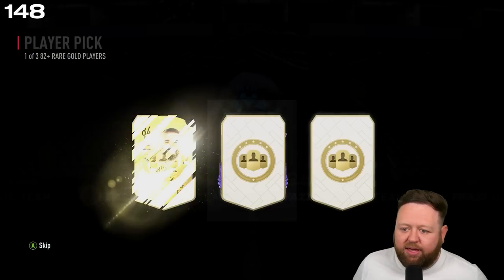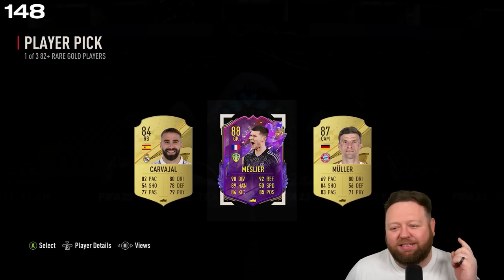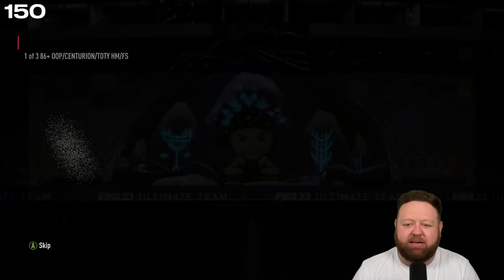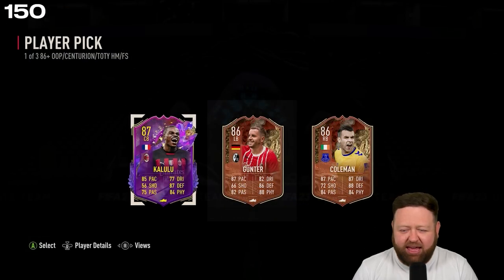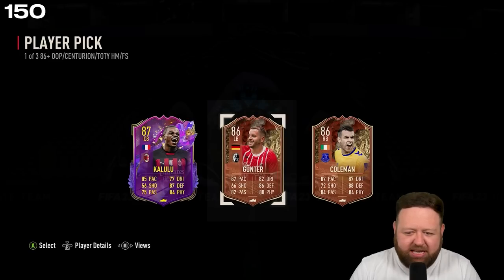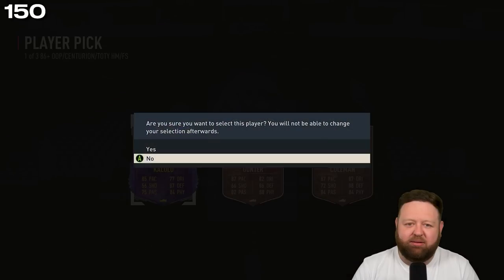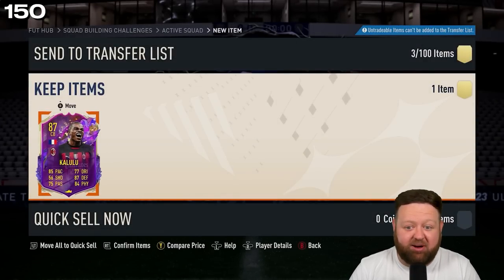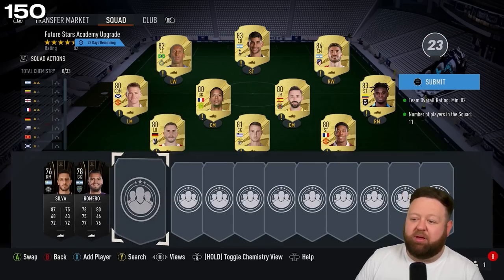What are we gonna get? We can get a Future Stars Melier from Leeds — the French goalkeeper, 88-rated — anyway. One of three 86-plus — okay, hear me out — we're gonna take Kalulu obviously. But Gunter, Coleman — major Ls. Kalulu I think is a dub — he's 100k.